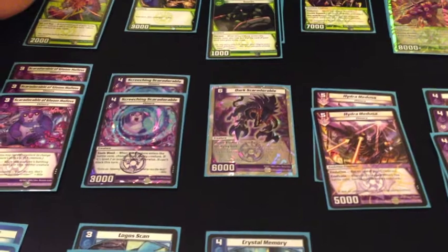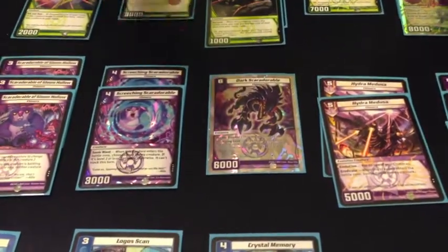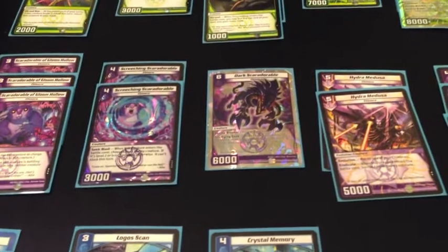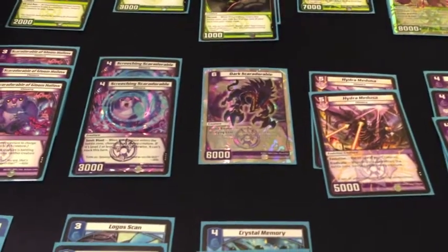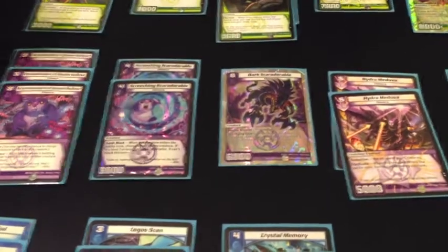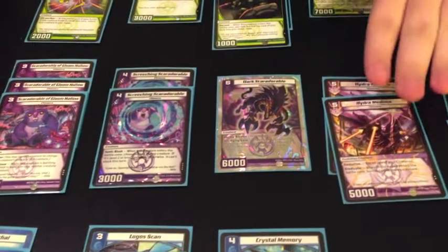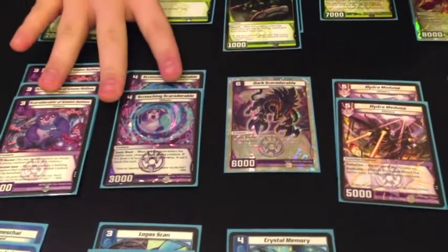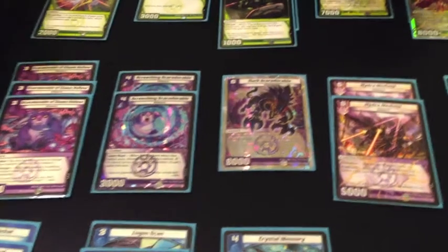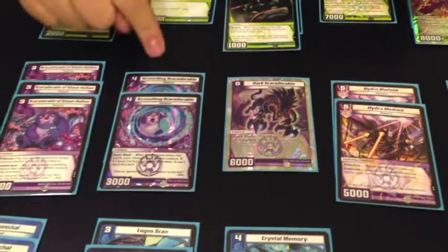You'll see decks like the one Channel Kaijudo Master came up with, focusing on Cyberlords and Beastken. I took a different approach, and then you have other Water Dark Nature control decks that just forego evolutions altogether. I tried to make it more Chimera Beastken-centric because I really like Hydra Medusa — it's a game-changer, one of the definite power cards of the game right now. The bait is just so playable: Gloom Hollow, Chum Blocks for days. And Screeching is a really great answer to Blurple right now.